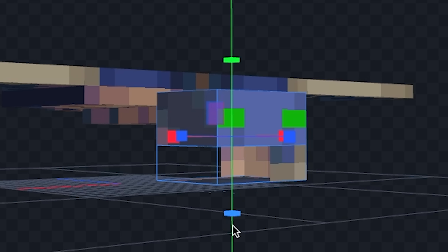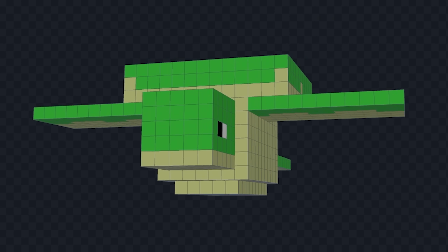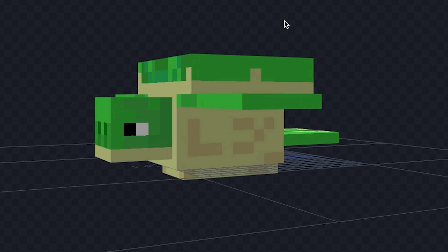Let's turn this phantom into a flying turtle. First we need to make his body proportions the same as a turtle. Now that we have the turtle shape let's paint him in, and now that we have the basic colors in let's finish off by doing some detail. Alright and we're done with our flying turtle.